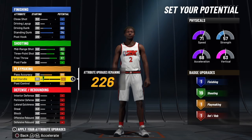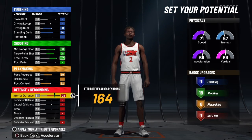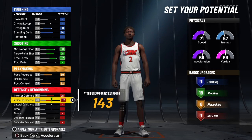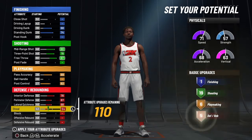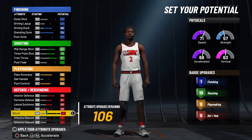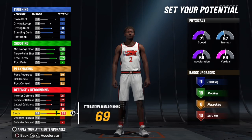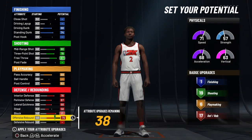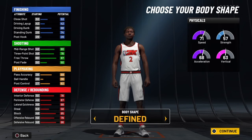This build only gets gold defensive badges. Six playmaking badges once you max out your pass accuracy and put your post control up to a 62. Max out that interior defense, max out that perimeter defense, lateral quickness is max. Steal goes to a 58. Then you have six defensive badges off the start, which is very nice. Max out block and max out both your rebounds — obviously you're going to run and get boards. You get up to 22 rebounding badges, which is very good.